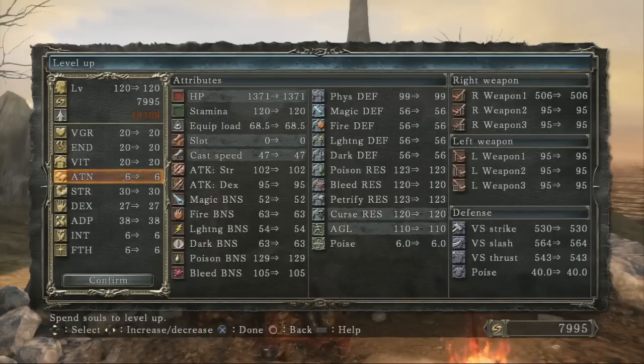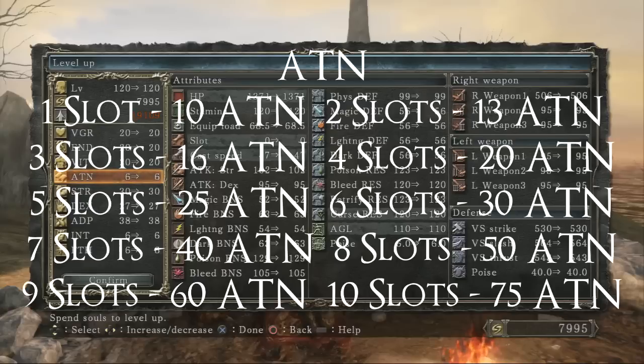Attunement has quite a few breakpoints because it gives you slots for your spells. You get 1 slot at 10, 2 slots at 13, 3 slots at 16, 4 slots at 20, 5 slots at 25, 6 slots at 30, 7 slots at 40, 8 slots at 50, 9 slots at 60, and 10 slots at 75 Attunement. You don't get any more slots after 75.